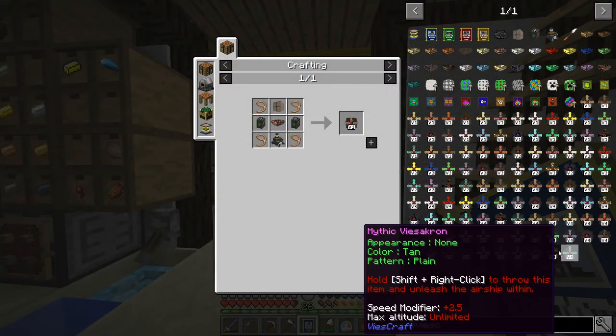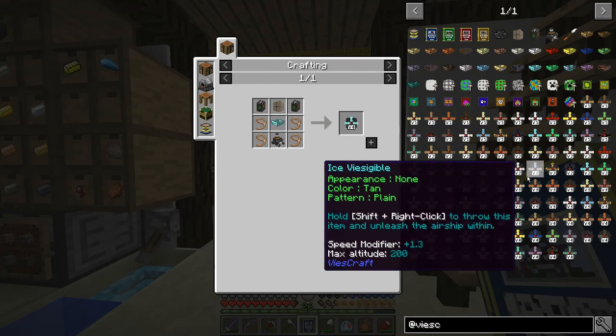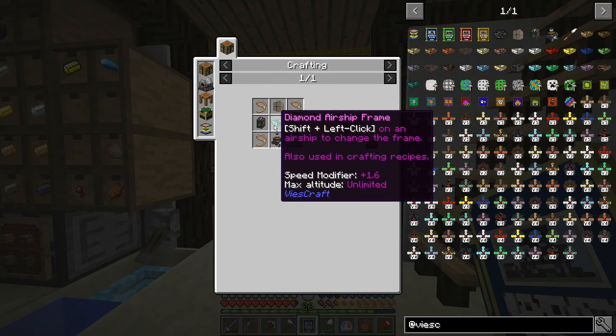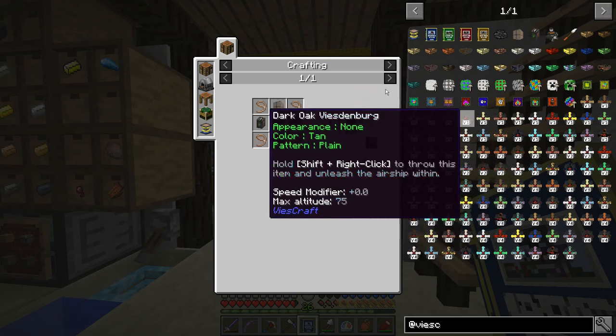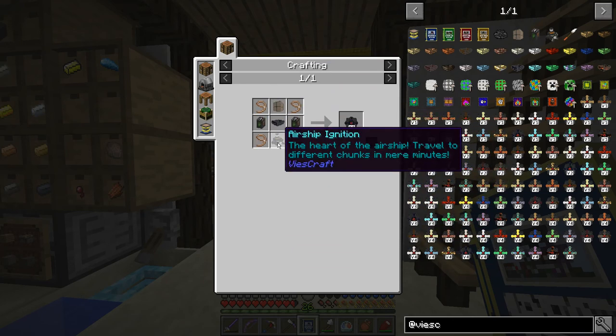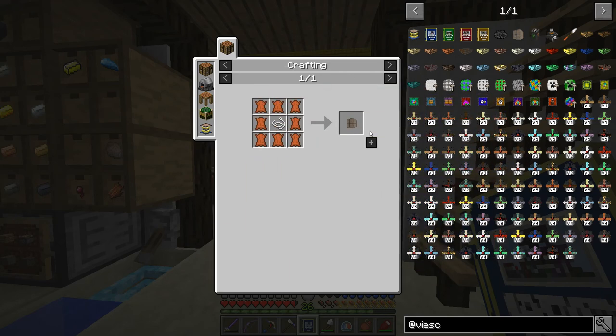These are the items that spawn in the airships. They have various different recipes which include the frame, a couple of airship engines which are going to store the fuel, and then every one of them has an ignition. These can get a little bit expensive, but not terrible. And a few leads, and then the airship balloons.